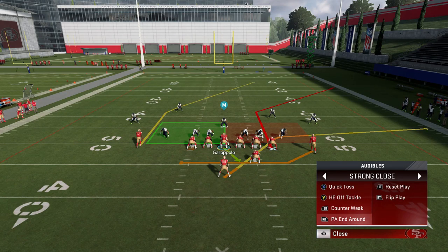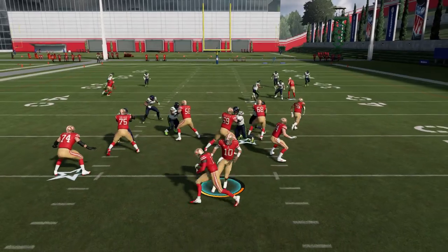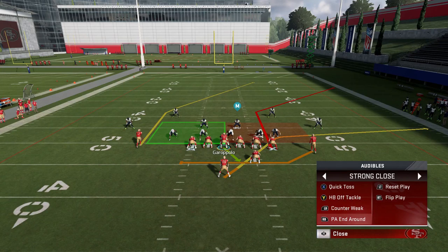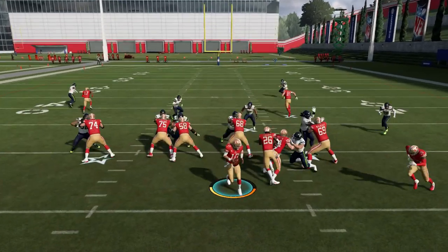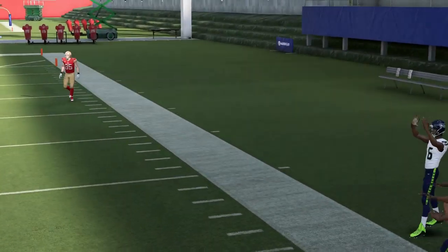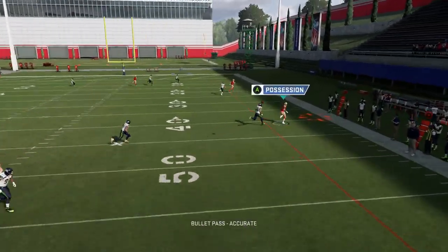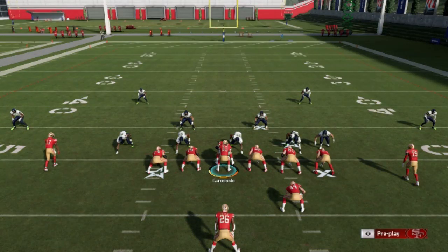The PA end around isn't really a run play, but it lets you quickly hit the running back. The animation is much slower now than it used to be — EA really patched this play. You can't cancel the play action anymore, which makes it less consistent. It's still useful if you want a quick catch-and-run to the running back, especially since you're running so heavily out of this formation.